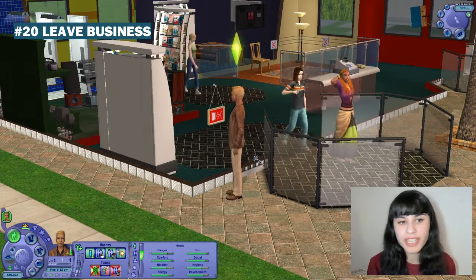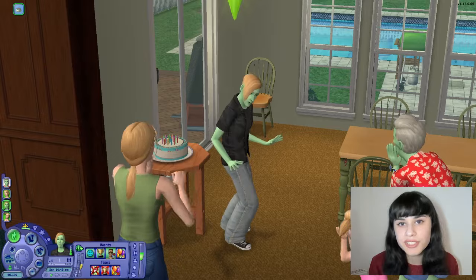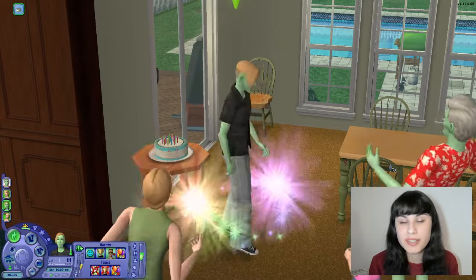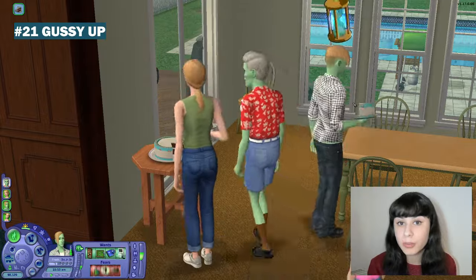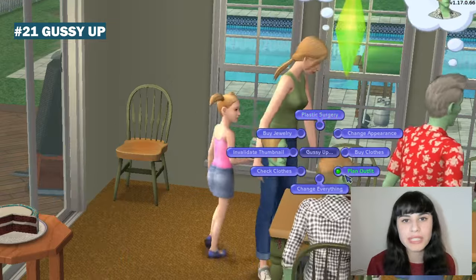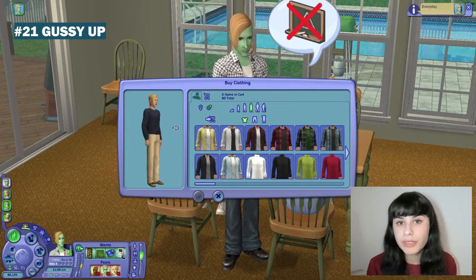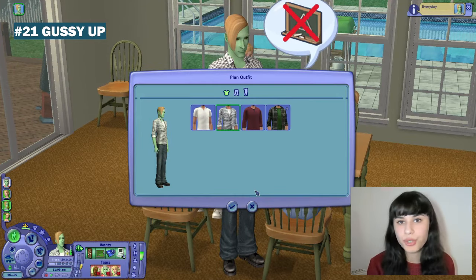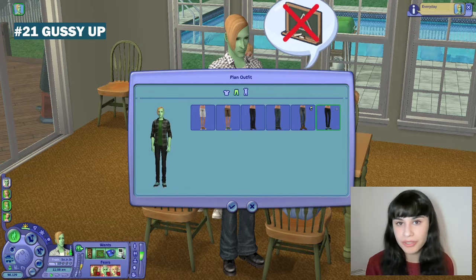Leave Business makes it easier to close the store and go home in time, because your customers won't stay around to play chess and use your hot tub after you've closed the store. On to customising things you otherwise wouldn't be able to customise. First up is Gossy Up — with this mod you can instantly modify the appearance of any Sim without even making them selectable. You can change their appearance, buy them clothes for free, plan their outfits, give them plastic surgery — really great for Sims who just aged up into completely random outfits and random townies you catch looking rough out on the street.